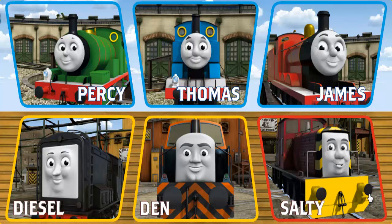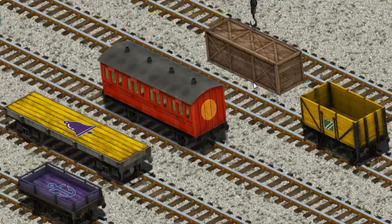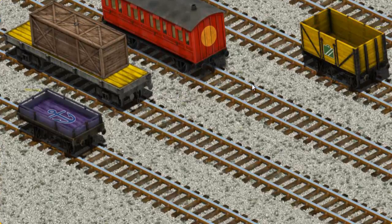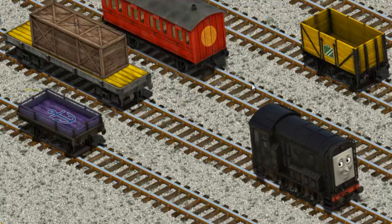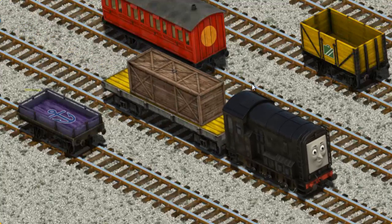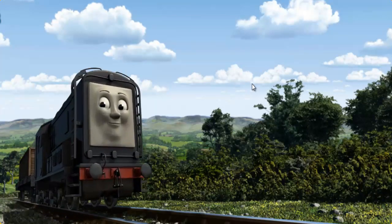Choose who will make the next delivery: Thomas and Diesel. Diesel must deliver the very long crate to Farmer Trotter's farm. Show Cranky where the very long crate is. That's it! Let's lift and load. Now the cargo must be loaded. You found it! Diesel set out for Farmer Trotter's farm.